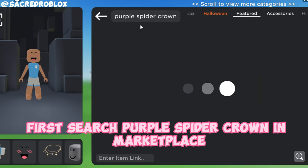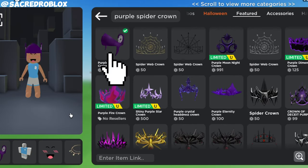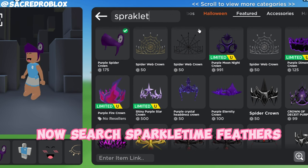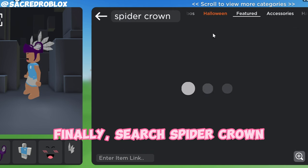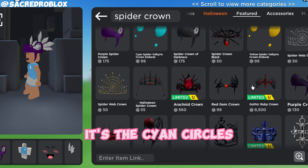First, search Purple Spider Crown in Marketplace — it's this one. Now search Sparkle Time Feathers — it's this one. Finally, search Spider Crown — it's the science circles.